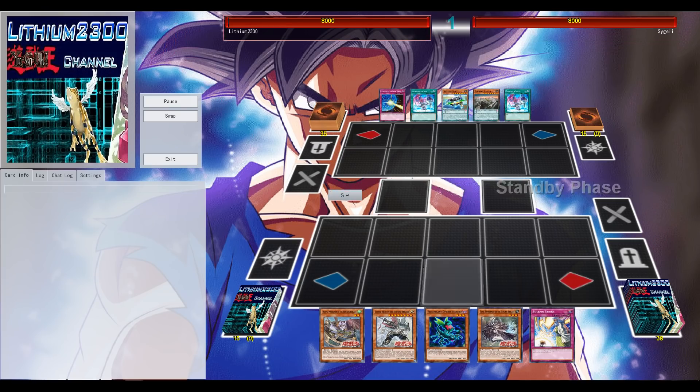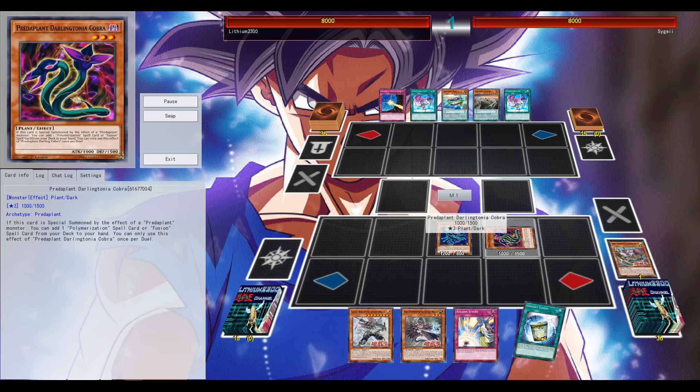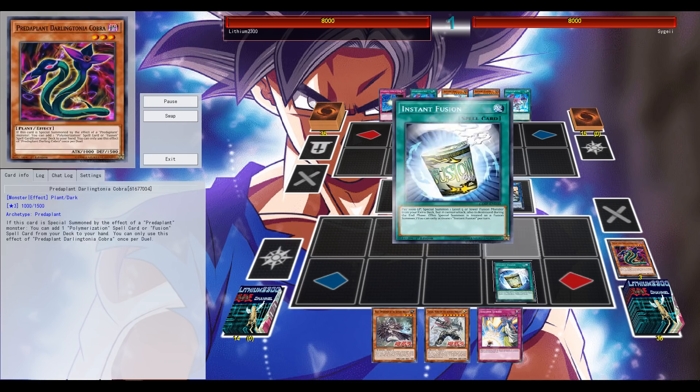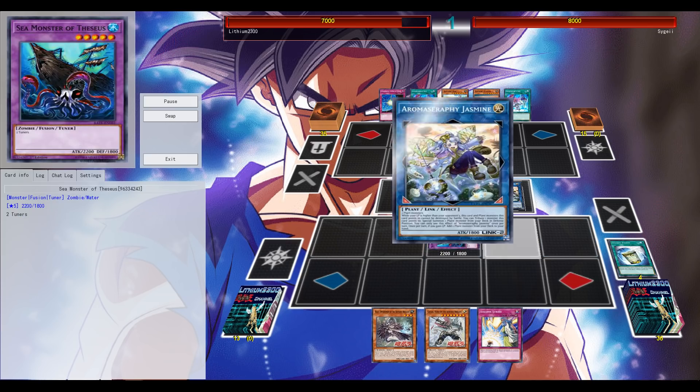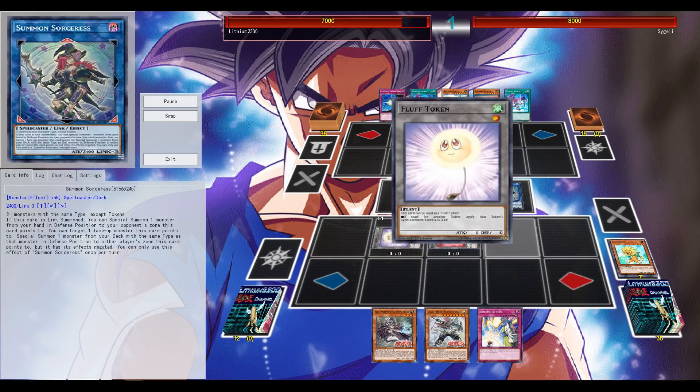All right, first example. The Predaplant Engine is in the deck since it's pretty much that one-card Link shenanigans engine. With the current Skyfang cards and monsters, the deck is not that strong — it needs more support and needs other engines to back it up.